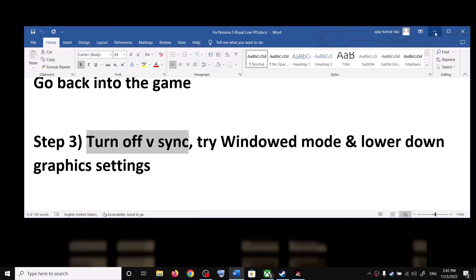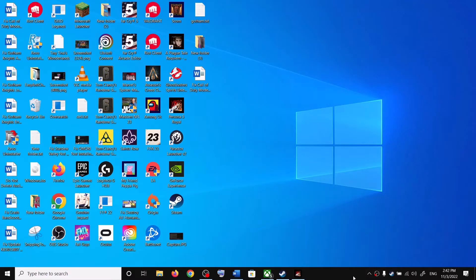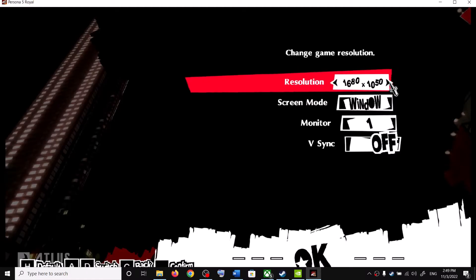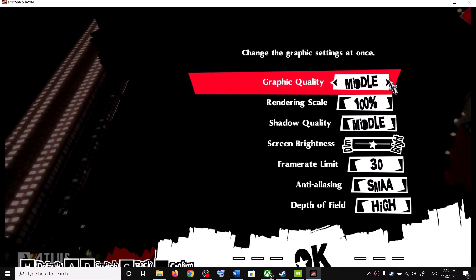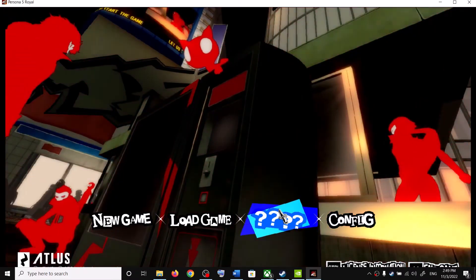Next, turn off V-Sync in the game. Go to Config, then Display Settings. Set the window mode to Windowed if it's on Full Screen. If resolution is set to 4K, try 1920x1080 or lower. Turn off V-Sync, apply the settings. Then go to Graphics Settings and lower the graphic quality from High to Middle or Low, and apply.